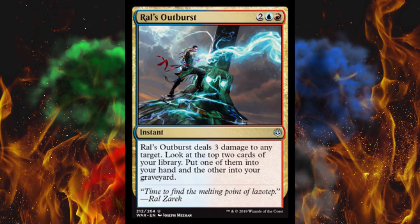Oh good, it's Izzet again — Ral's Outburst. For four, an instant deals 3 damage to any target. Look at the top two cards of your library, put one of them into your hand and the other into your graveyard. Cool, because they needed more damage and draw. At least this costs four, which puts it completely out of the reach of any deck that would ever play this.